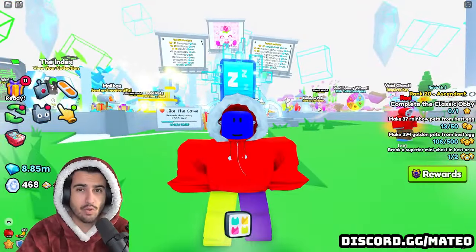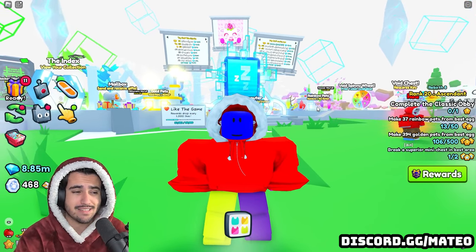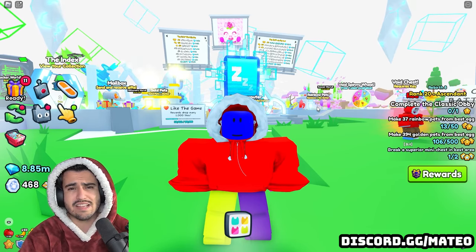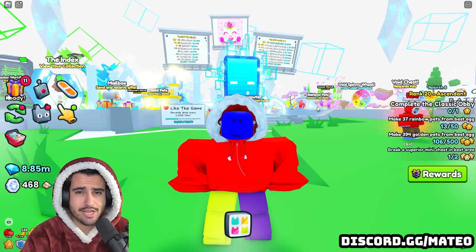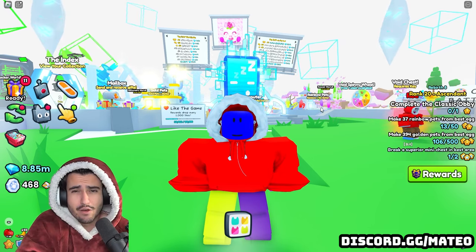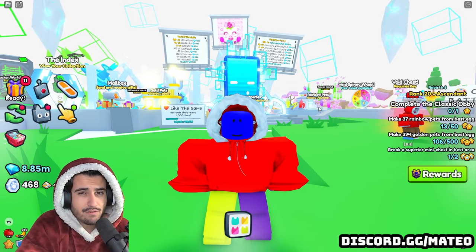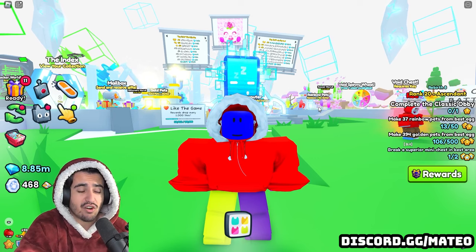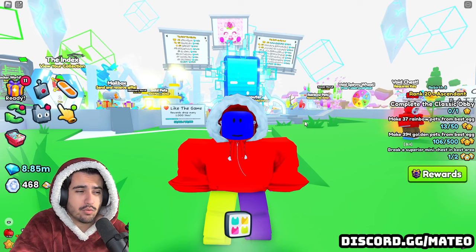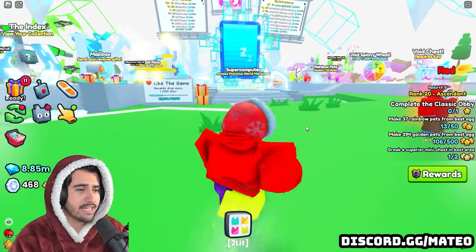One thing I have to remember when calculating the profit is I should only include stuff that is easy to sell and will sell quickly in general. The problem with opening things like large gift bags and mini chests is they give you a bunch of junk that nobody really wants. Even though a lot of these items have wrap value, nobody in the trading plaza is looking for them, so they're very hard to sell most of the time.